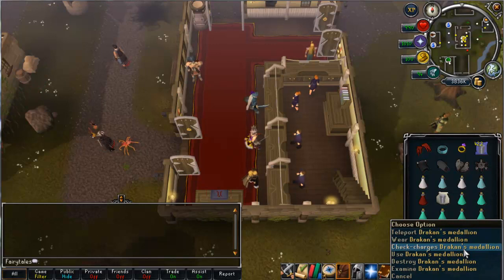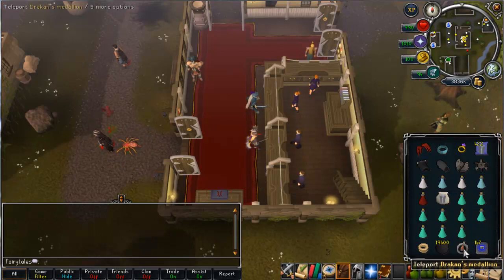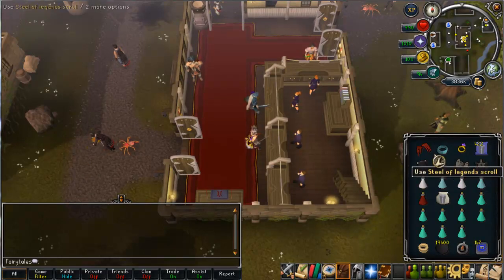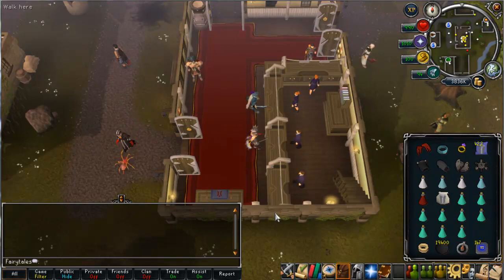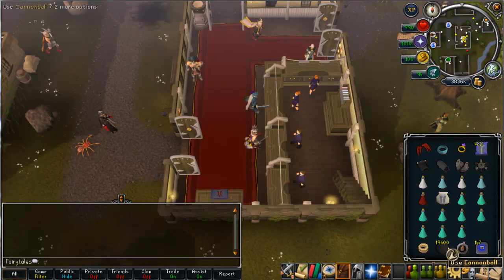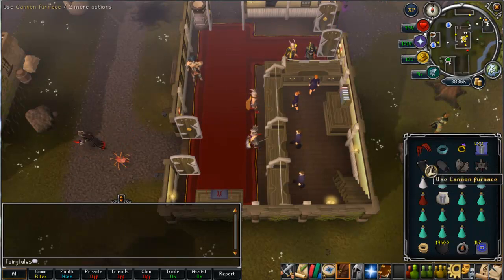I've also got Draken's Medallion from Branches of Darkmeyer, which will teleport me to the mutated blood veld when I get that task. And then I've got cannonballs. You don't have to use a cannon — a lot of people don't like to because of the price of cannonballs, and they have been crashing so they might be a lot cheaper now. The 360s were nearly 500 before but have crashed a bit. The guide method is pretty much the same without a cannon, it'll just take longer. The cannon just helps speed things up.